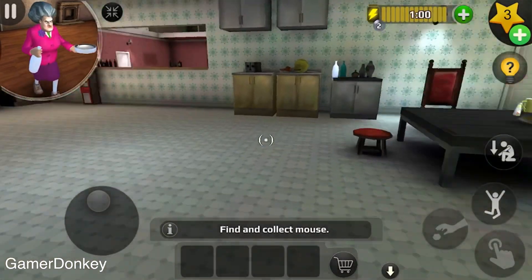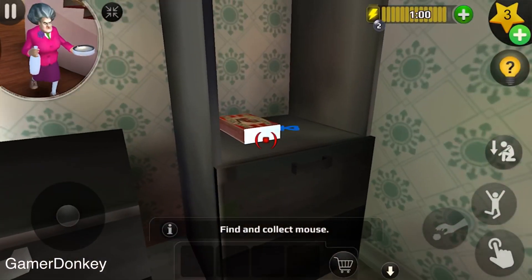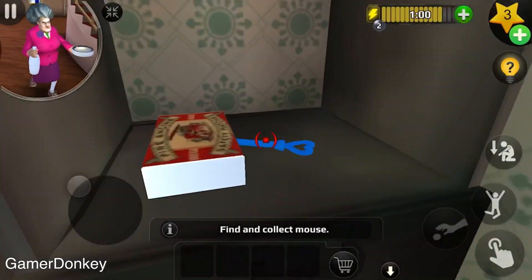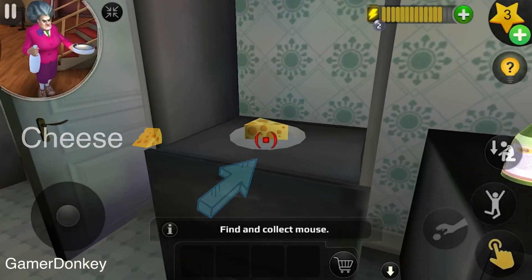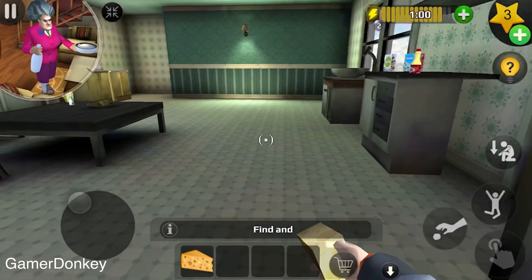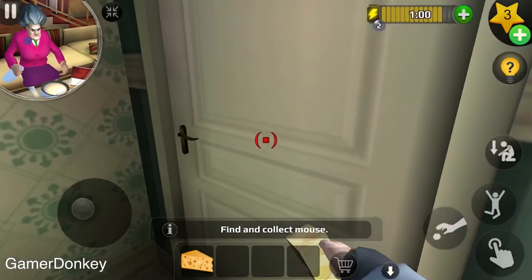Okay so let's go in the kitchen here and find the cheese. It's over here somewhere along this back wall where the ovens are — there we go, there's the cheese. I want to grab that. Now we need to go upstairs and get the trap.